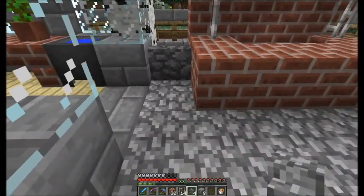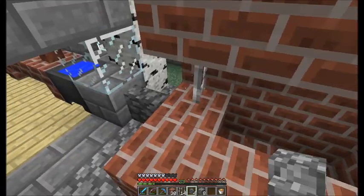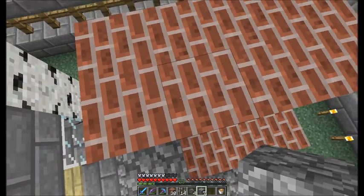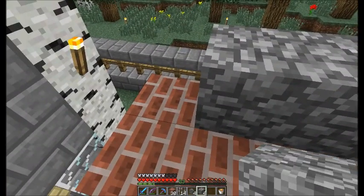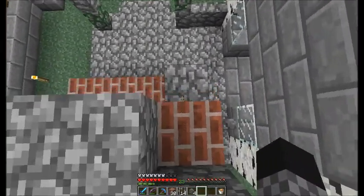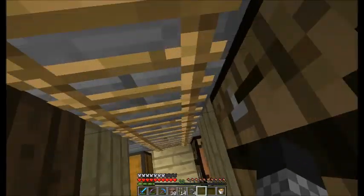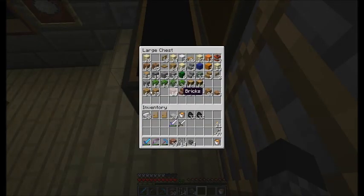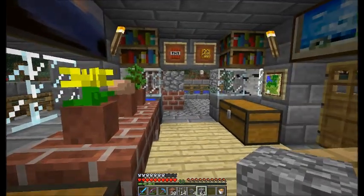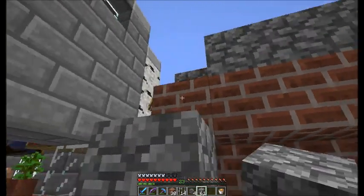That looks nice - definitely does. Now we're going to get up here and make the roof. I hope we just have some more cobblestone because I got rid of quite a lot of it. We do have some more cobblestone, so we're going to continue making the roof.